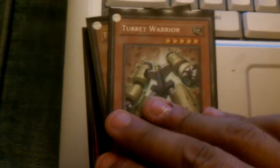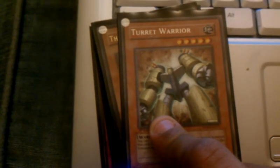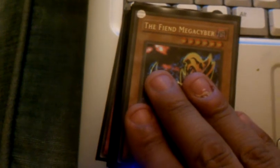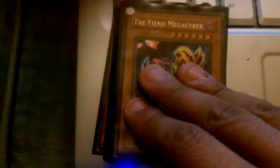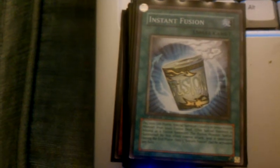Turret Warrior — I love his effect and the ability to special summon him. Just in case I ever have Colossal Fighter out, I like to special summon him using Colossal Fighter. Here's another card I really like in this deck. I'm hoping to find a 9-star warrior but I just like his effect — when I have two Solidarities on the field he becomes really helpful. His effect lets me special summon him if my opponent has 2 or more monsters, so yeah, it's a really good card.